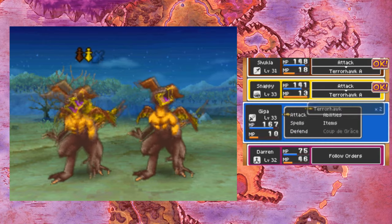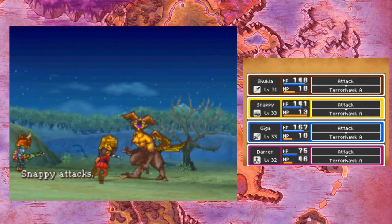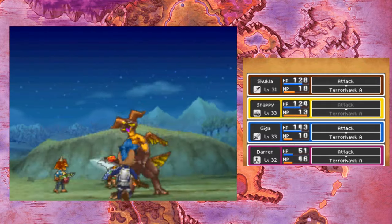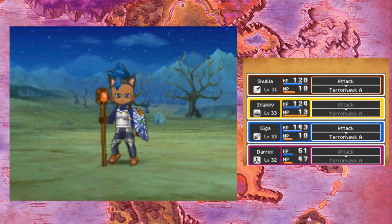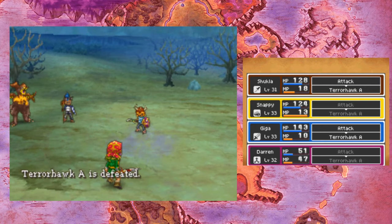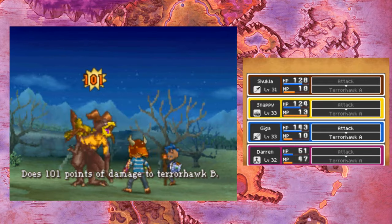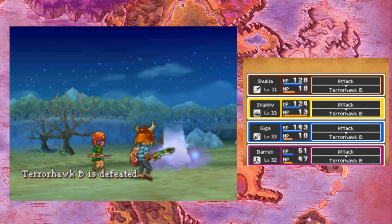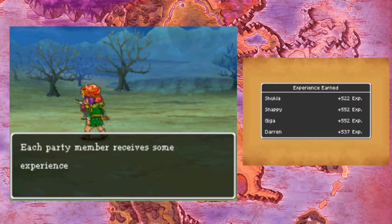I'll just use basic attacks. Hopefully they don't kill Darren in one hit — that would be very unfortunate. But that fire doesn't do that much damage. Fuddle, okay — I think Fuddle confuses you, but the last couple of times enemies have cast Fuddle, it hasn't actually had an effect on anyone. They've just been unaffected by it.